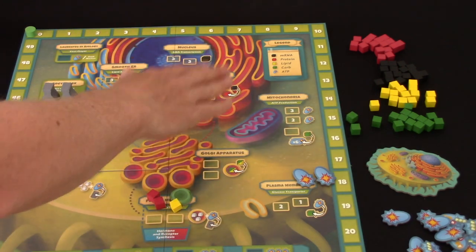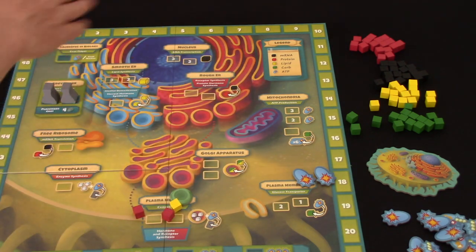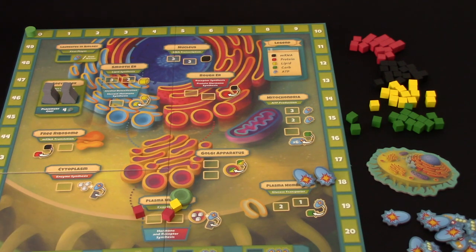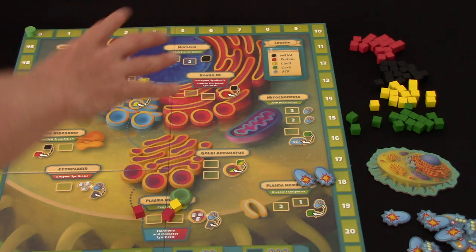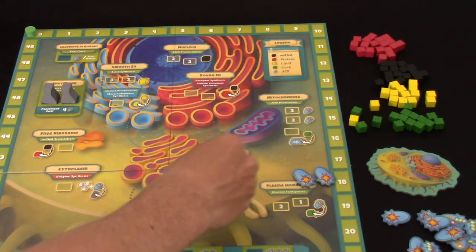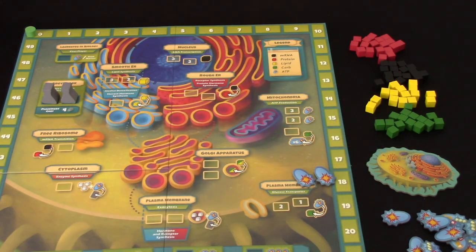Grab black mRNA, turn them into red proteins, add greens and yellows. Grab green from over here, grab yellow from over here. Add yellow, add green. Synthesize. Complete your cards. You're kind of working your way through the cell in this method. So I'm going to take two blacks - two mRNA.